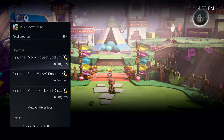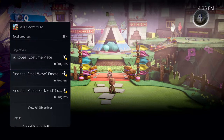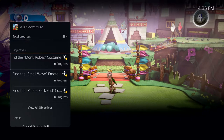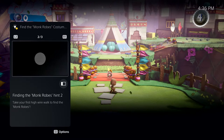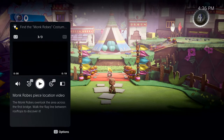It looks like I missed an objective to find the monk robe's costume piece — looks like I need a little help. Some in-game activities, like this one, offer official game help. Game help is included as a benefit for active PlayStation Plus members in some PS5 games. I can open up that objective to get some hints without resorting to a web search or digging through long videos or articles that might contain spoilers.